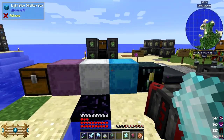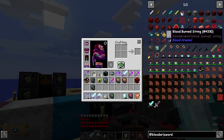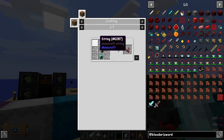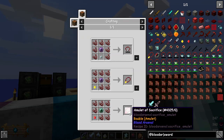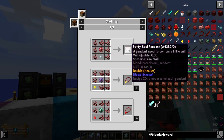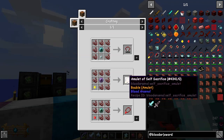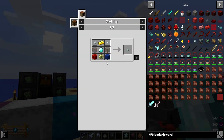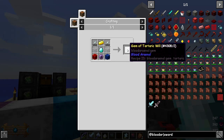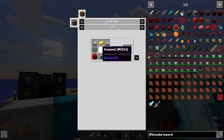Next on the list: blood burn string, which is just ordinary string around flint and steel - all components get used up and give you blood burn string. The uses for those are to make pendants. We're going to make two: a petty soul pendant that goes into your bauble slots, and an amulet of self-sacrifice. To make these we first need a gem of tartaric will.